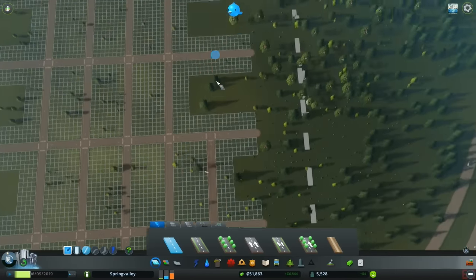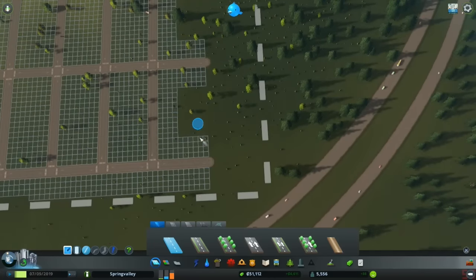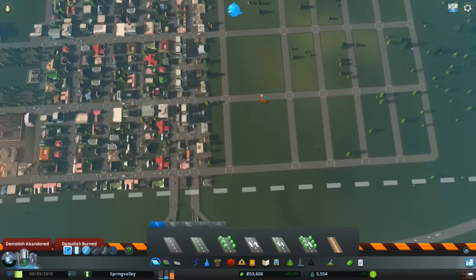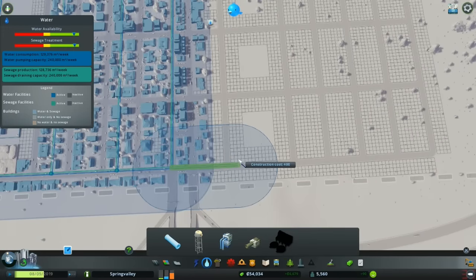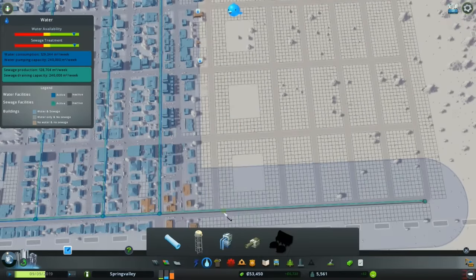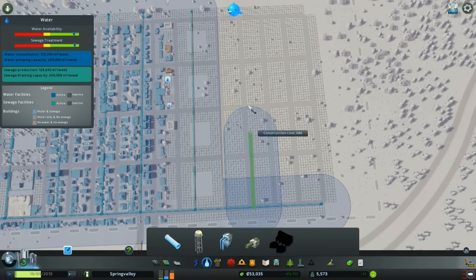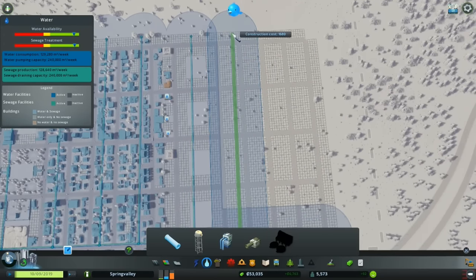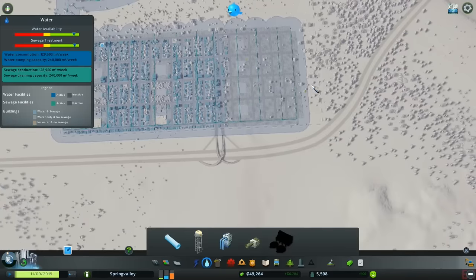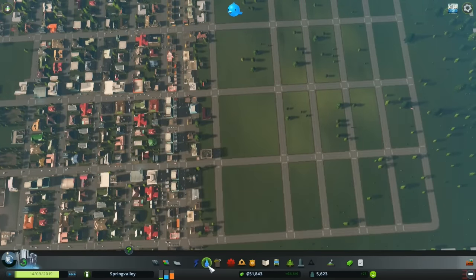That'll probably take care of everything on this side. Now let's focus on the water — go all the way down to about right there. Okay, water is now taken care of. That means we should start getting more population moving in. I want to keep checking on the water situation — looks like we're good. Electricity is good still.